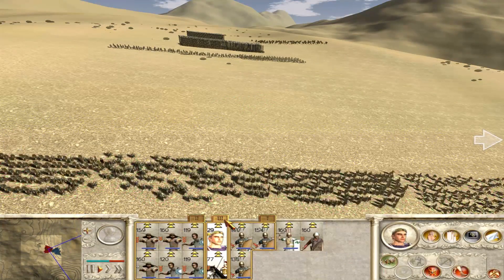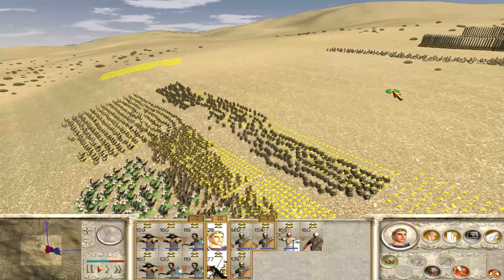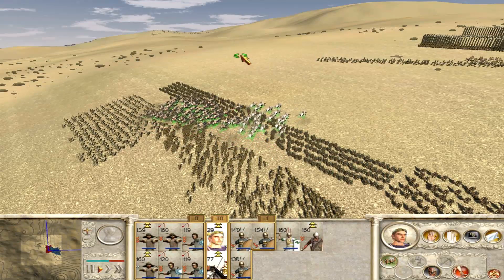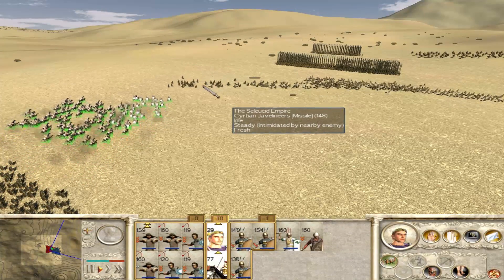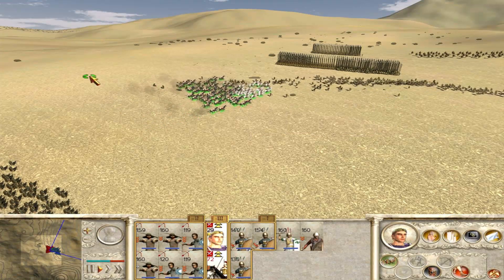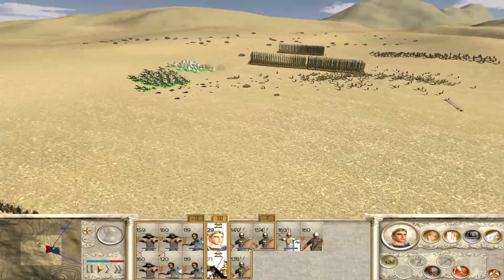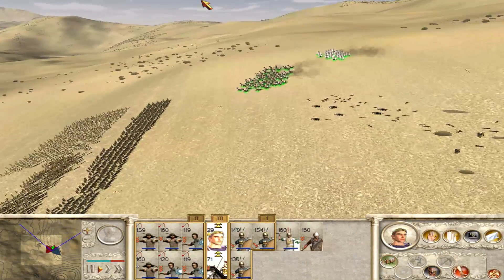Sort of like what the Duke of Wellington did at Waterloo, where he would pick a reverse slope and have his men on the reverse side of it. So when the artillery was firing at them, it couldn't really hit them, and if it did it caused very minimal casualties. But it also reserved the advantage of surprise, because it's one thing to know your enemy is over that hill, it's another thing entirely to see him suddenly stand up before shooting you in the face with a musket or a bow and arrow or whatever he happens to have.